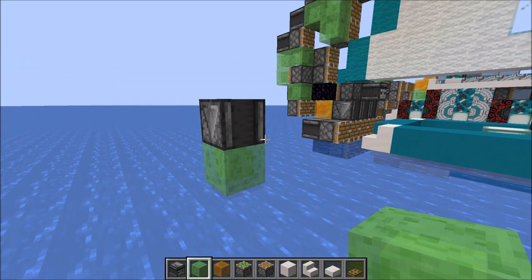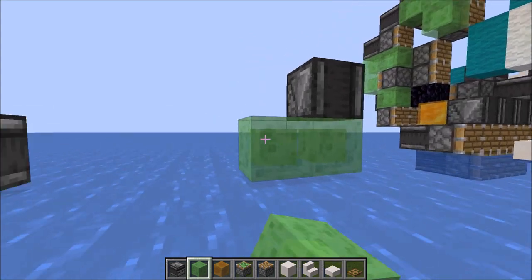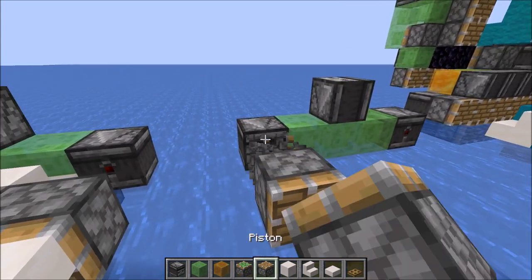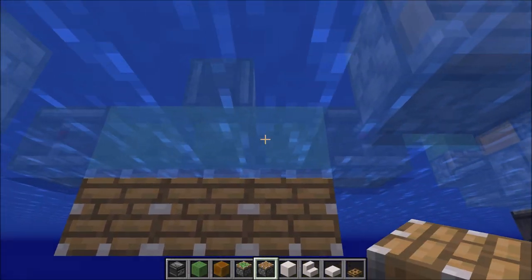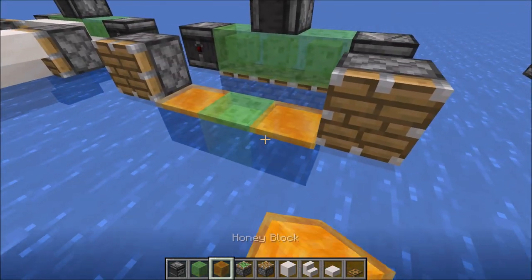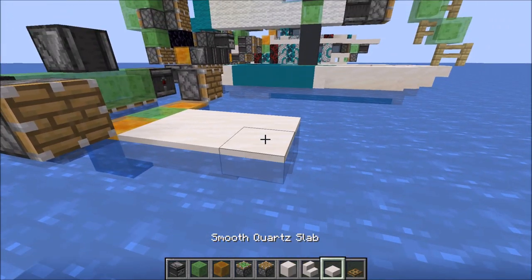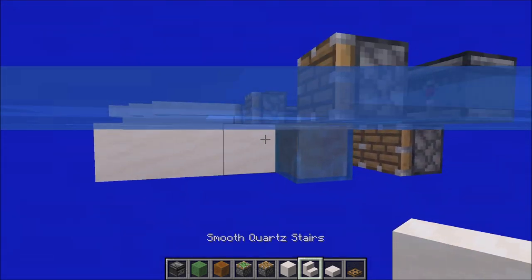Starting off with the motorboat, you want one observer facing straight down into a slime block right above the surface of the water. Then put slime blocks on both sides, an observer on both sides of those, grab your pistons — one here, one right there, and then three along the bottom of those slime blocks. From here grab a slime block, then honey blocks on both sides, three blocks of choice, and then two stairs on each side with a slab in the front.